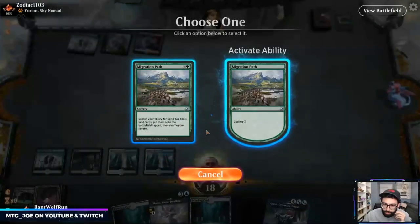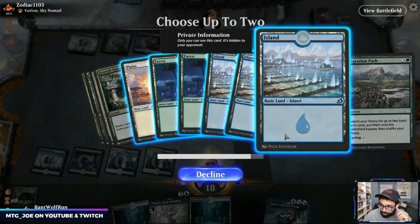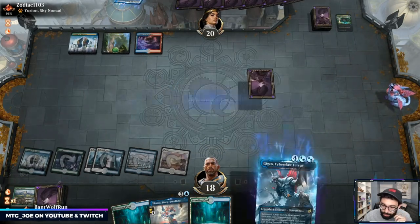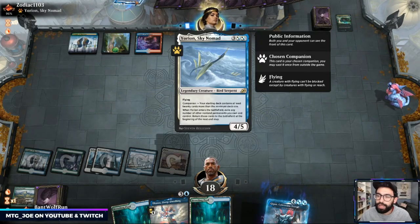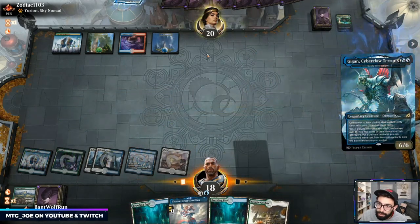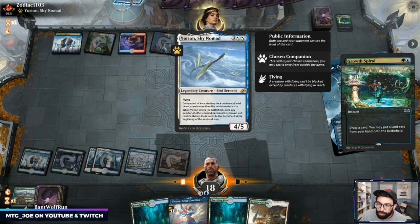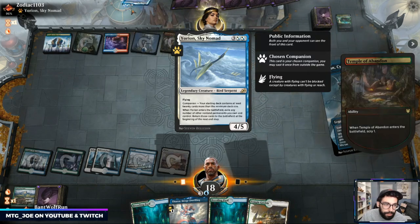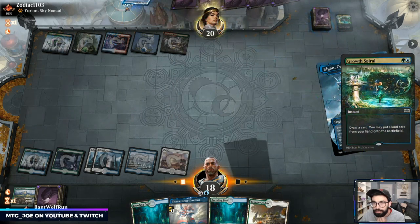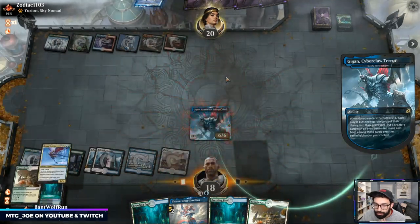Opponent looks to be on some sort of elemental build — they ramped as well. They have Thassa. The companion is Uro, Sky Nomad — you have to have 20 more cards in your library, and when it enters the battlefield you exile any number of non-land permanents you own, then return those cards at the beginning of the next end step. It's a mass blink, very good with elemental ETB effects. They also have Agent — that's very bad for us, as they're going to steal all our stuff.